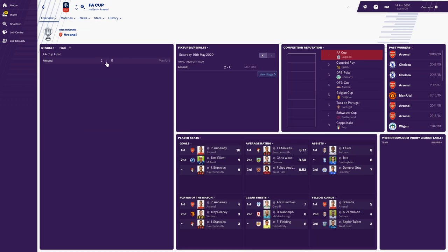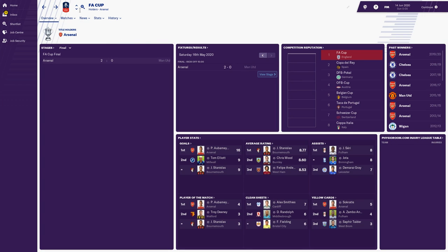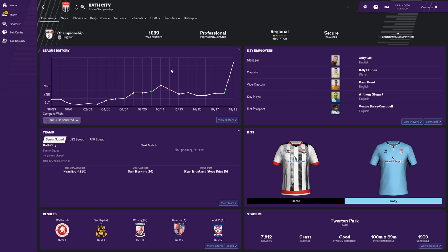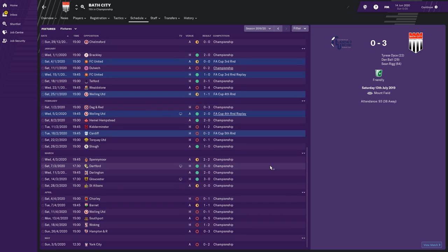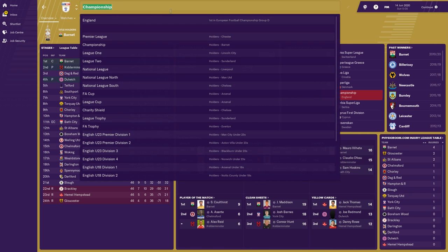The FA Cup was won by Arsenal, 2-0 in the final against Man United — Aubameyang with both goals — so they qualify for the Europa League. Arsenal also won the League Cup. Bath City also qualified for European football, which is very confusing — they finished mid-table in the Championship. Is it a fair play spot? I can't understand it. It might be a bug. Let's look at the Champions League, which was won once again by Real Madrid — for the fifth season in a row — 3-2 in the final against Juventus.